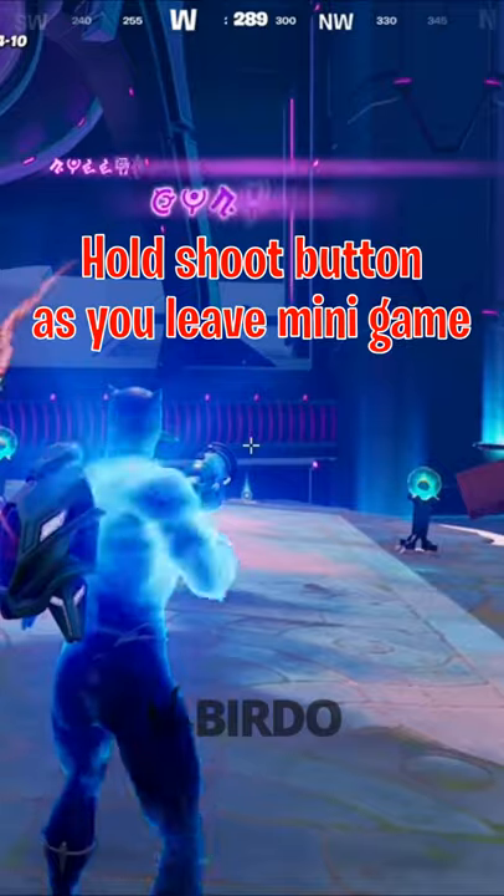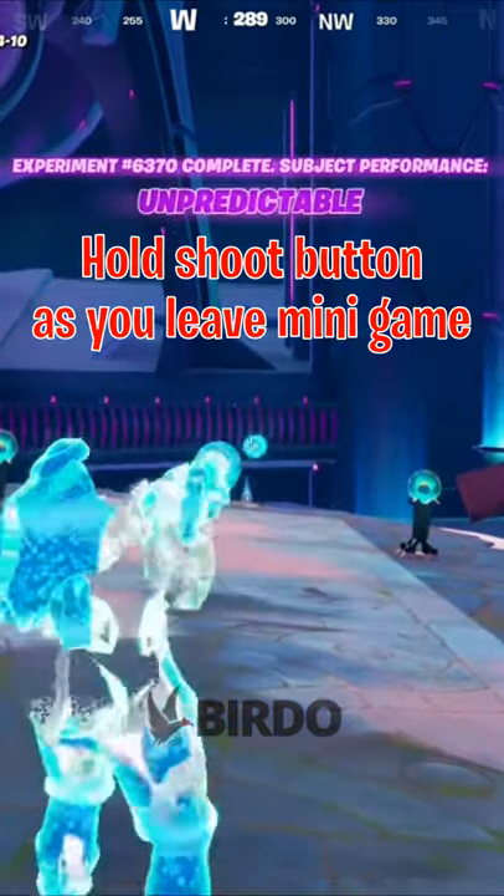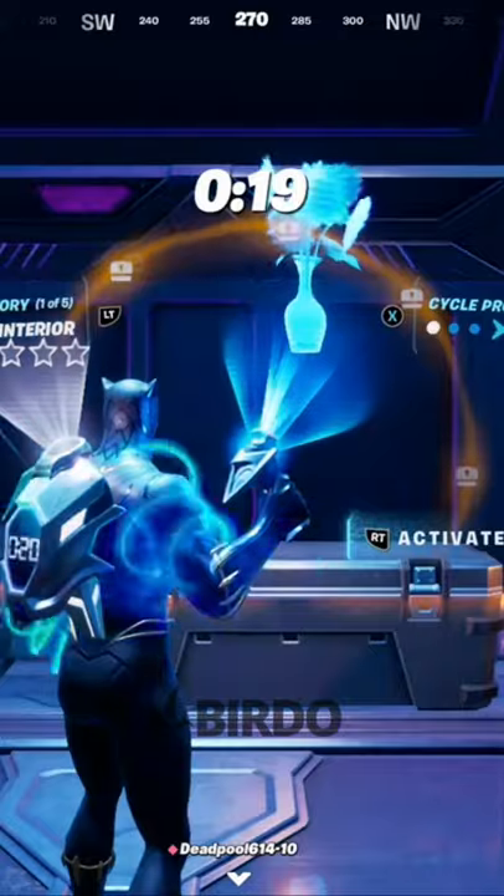Then as you're about to leave the minigame area, hold the shoot button. You know you did it right if you turned into a prop in the chest room.